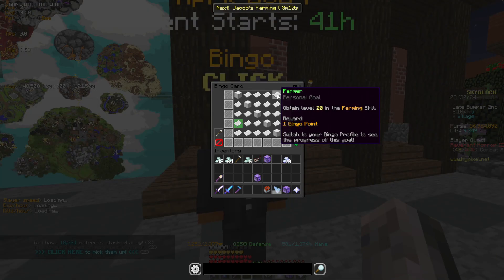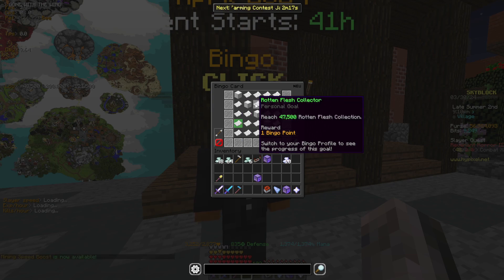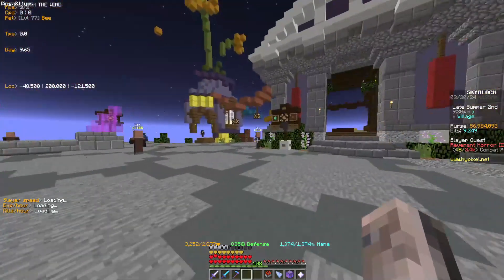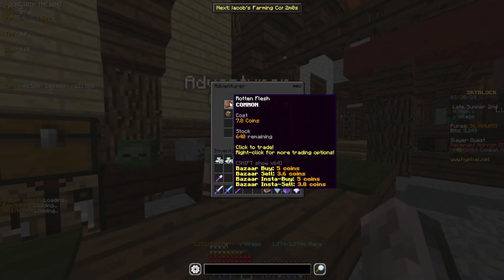Obtain level 20 in the farming skill. For this, you're just going to want to farm carrots in the garden — I will get to why it's carrots soon. Reach 500 health: you're going to want to wear ender armor with growth on it. To get 47,500 rotten flesh collection, you're just going to get minions for that. You can get the rotten flesh to craft the minions by either killing zombies or just buying it from the adventurer.